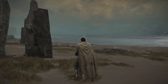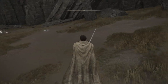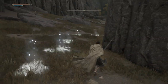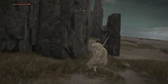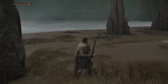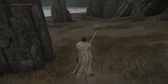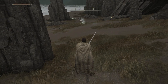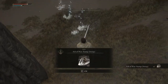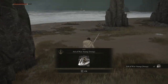You can use any attack — it doesn't take a lot of damage at all, you just need to be able to hit it. It might take you a couple tries, but you want to hit it basically as it's coming towards you. And there we go — we get an Ash of War with that. We get Stomp, specifically the Sweeping Stomp.